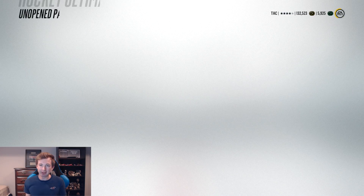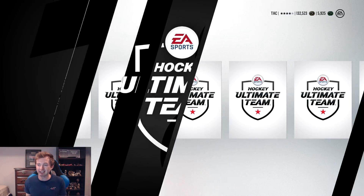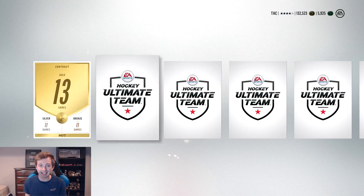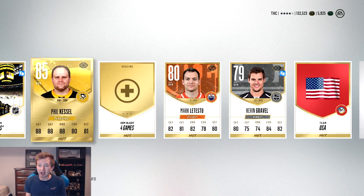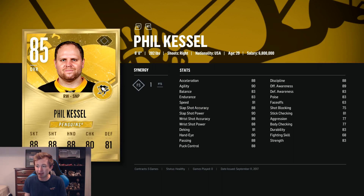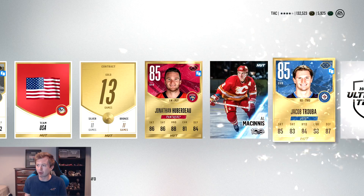If we can get a Crosby or McDavid, it is GG. Let's keep going. I just realized I didn't even react that much for Eric Carlson, because I've already pulled so many good cards. I think I forgot to mention Taze when I was listing off all the cards. It is incredible right now. We get Phil Kessel — he's only 85, but look at those offensive stats: 88 everything. It's still Phil Kessel.